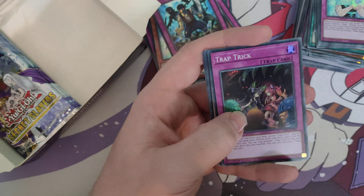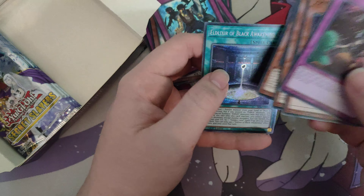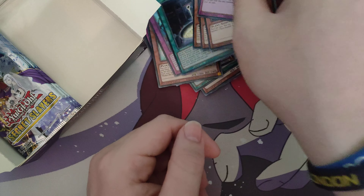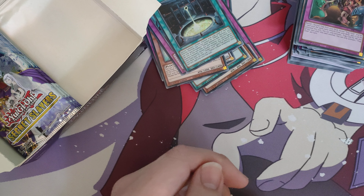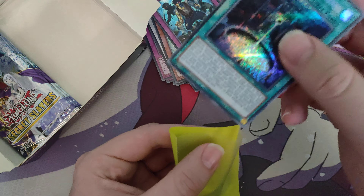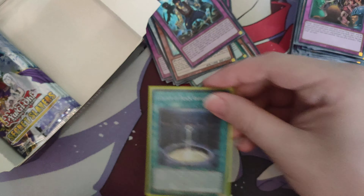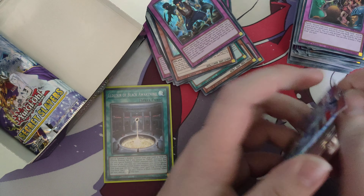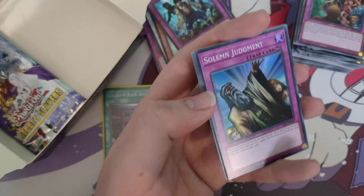Another Trap Trick — nice — Block Dragon, Light Unite, and oh nice — Black Awakening! This is the good one, the one that gets summoned from the deck. That's a really nice pull — I think I'll sleeve it because this might actually be worth a bit. This is the good one you want to be pulling. Maybe we'll get the Golden Lord too — maybe it's turning into a Golden Lord Box.